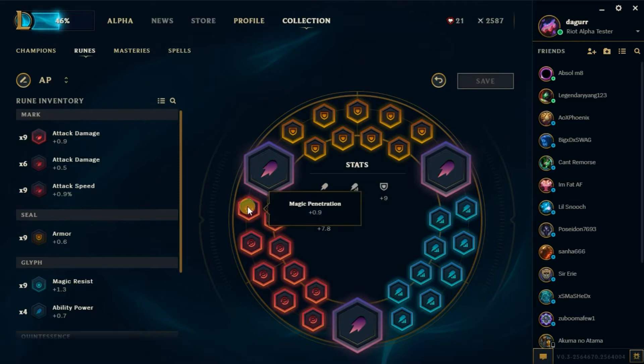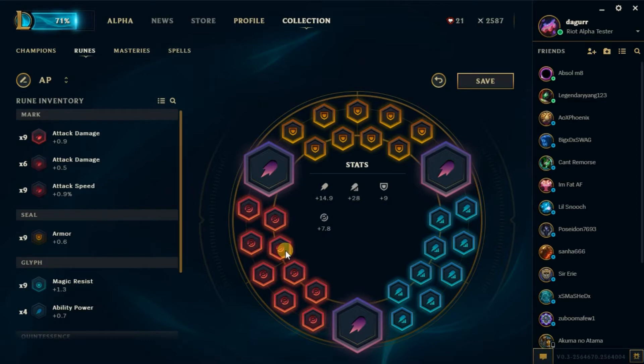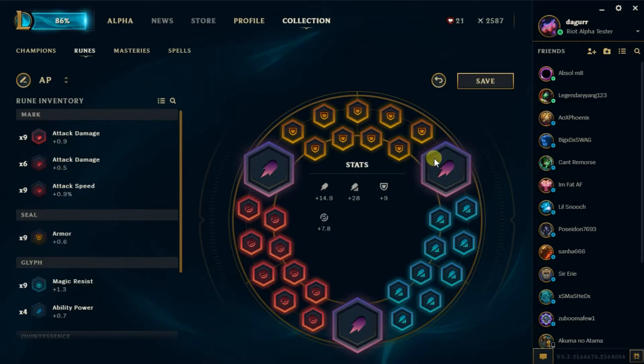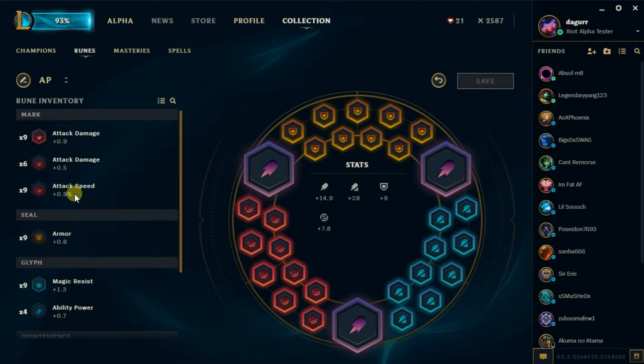And then you've got all your marks. The thing is, I have to get used to these marks because they're all brand new to me. You can remove them, and you can add them back in. Let's see if you can drag it — you can't. It looks like you could, but it doesn't register, so they haven't gotten there yet. Let's press save. And you've got all your marks here.